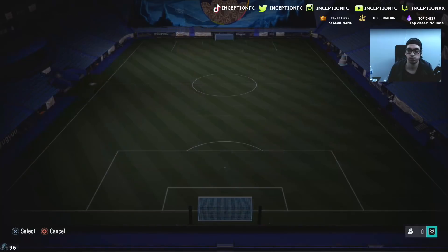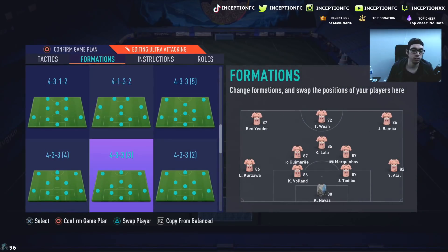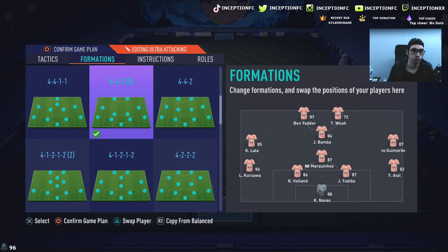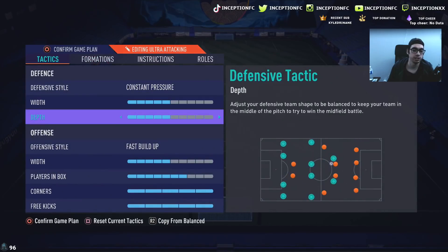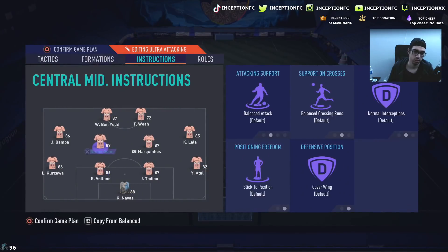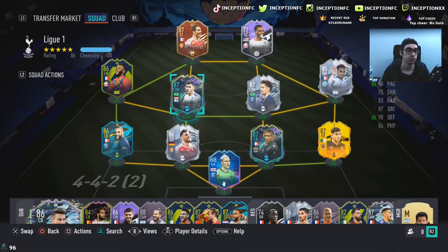The formation we're going to use in game will be a 4-4-2 — I don't really use a 4-4-2 for formation reviews that often, but I'm down to do it. We'll put Bruno up top here with Ben Yetter. Just some basic tactics: balanced, five and five. Instructions will have the defenders stay back, cover center, and the rest will just move as normal. Let's get into a game and see how he plays — hopefully we can get some goals out of him.